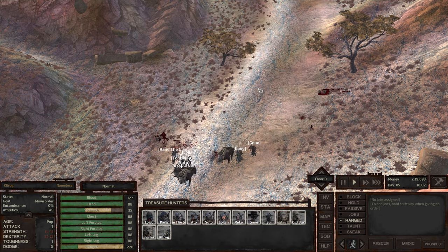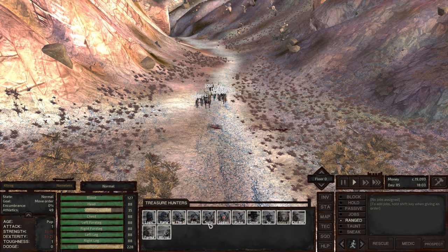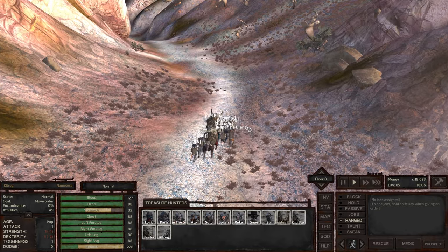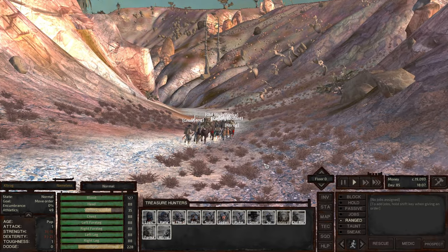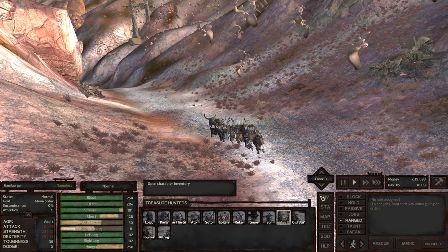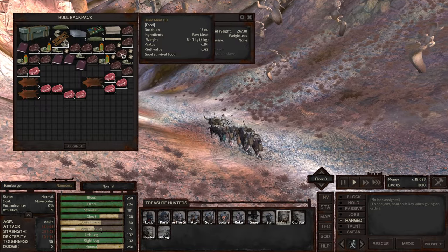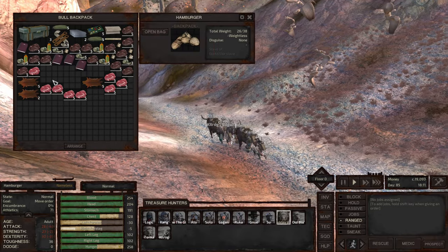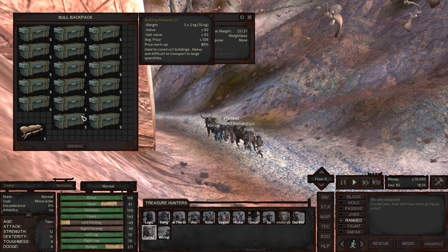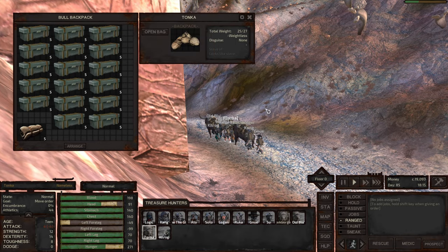We're going to continue to the way station. We met some unfortunate gurus along the way and got some meat from them. Before I left, I went and got all the cooked meat out of the food barrel for Hamburger.